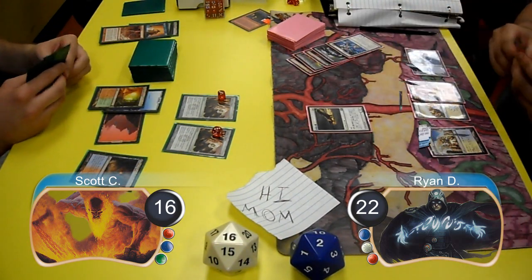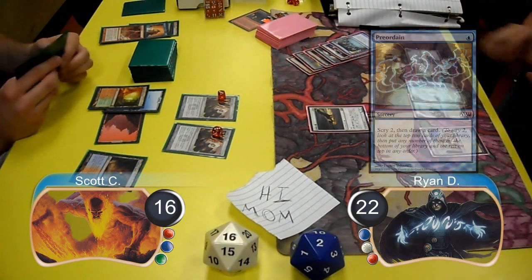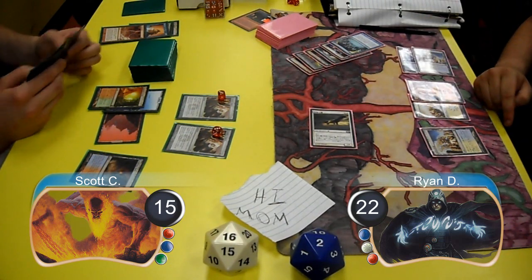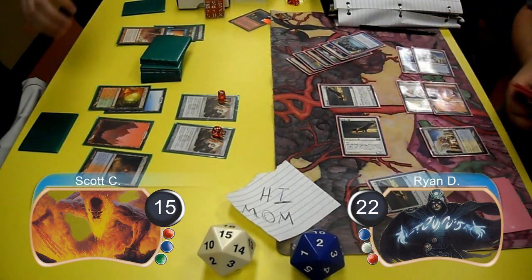Ryan started off his next turn by casting a Preordain, deciding to put both cards on the bottom and draw a new one. He then laid down a Celestial Colonnade and attacked with his Squadron Hawk for another one, taking Scott down to 15. He finished his turn by casting a second Squadron Hawk and searching for a third one.